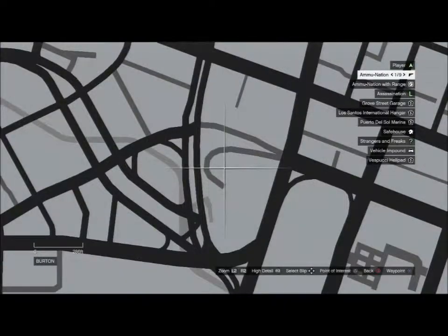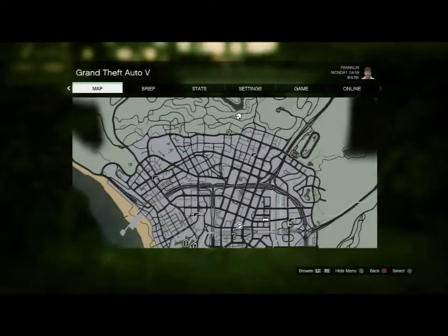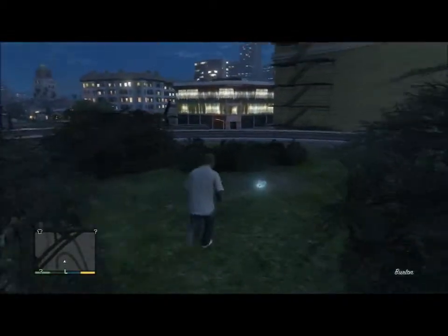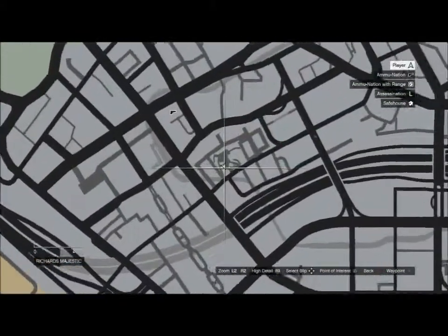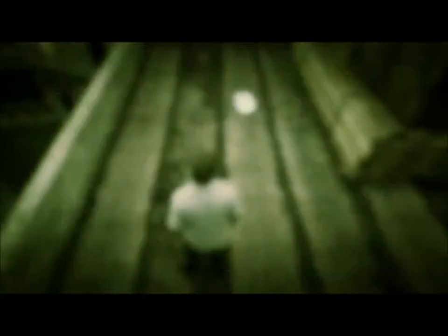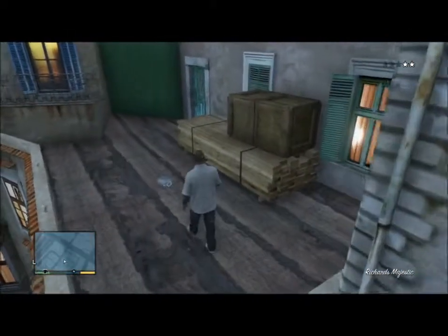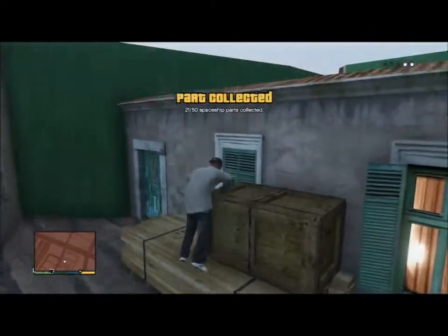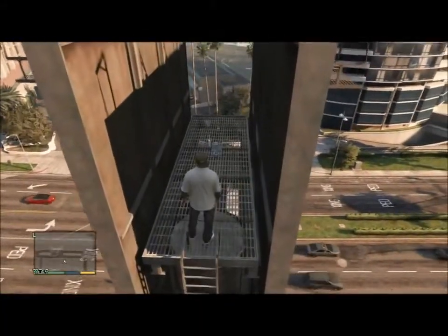Number twenty is in Burton on Las Lagunas Boulevard — it's on top of the main entrance to this building. Number twenty-one is at Richards Majestic Movie Set — if you remember from one of your earlier missions, it's right there. You should be able to achieve this by climbing objects. Number twenty-two is in Vespucci on Palomino Avenue — you're looking in between two billboards. You just have to climb a lot of stairs and ladders.